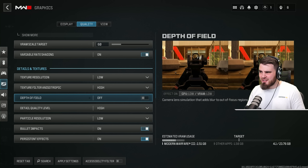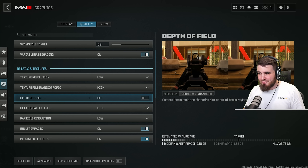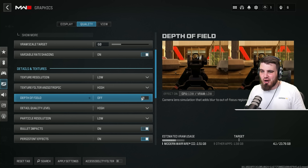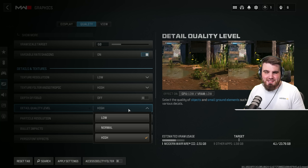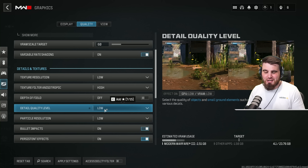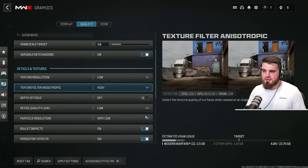Depth of field blurs things you're not focusing on, looks cinematic but really hurts visibility of anything in your peripheral while aiming down sights — make sure it's off. Detail quality level: even though the images suggest you want grass rendering, you won't notice it while playing and you gain performance turning it down, so set it to the lowest. Particle resolution absolutely needs to go to very low.